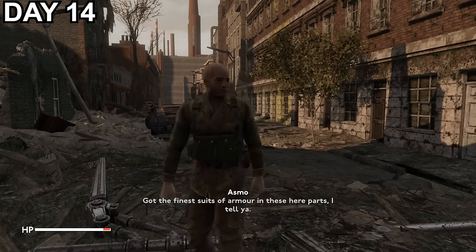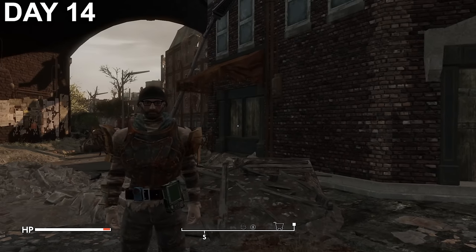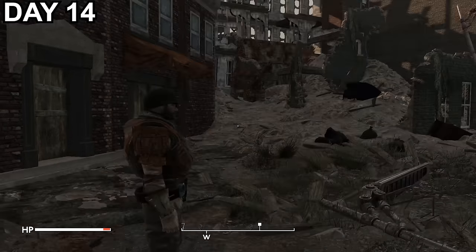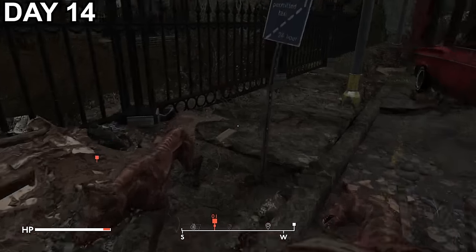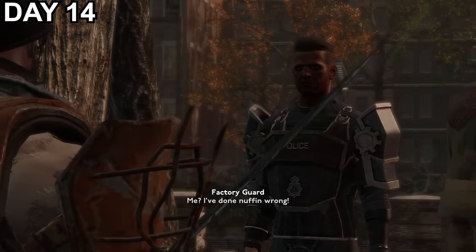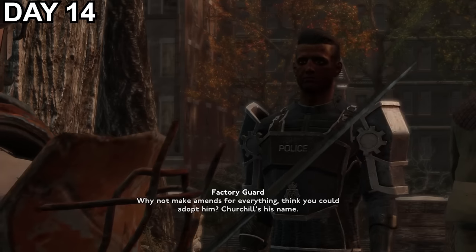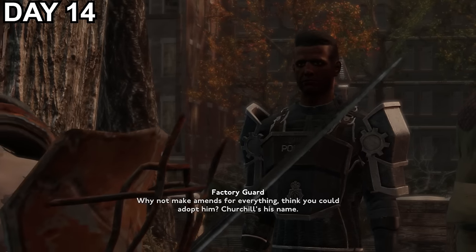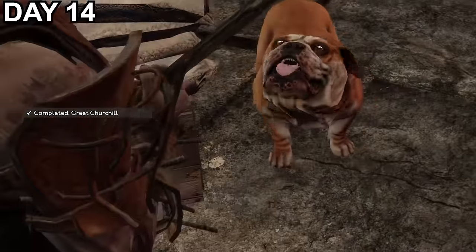On the journey I bump into a wandering armour trader and pick up some nice new upgrades, hoping to make myself a lot harder to kill, and eventually walk into a fight between a bunch of dogs. I help out the bulldog named Churchill, who is getting ganged up on. After saving him, he runs back to his owner, who proceeds to berate me for killing his other dogs. But someone who's so bad at controlling them shouldn't be an owner, so I adopt Churchill, and now he's my first official companion of the journey.